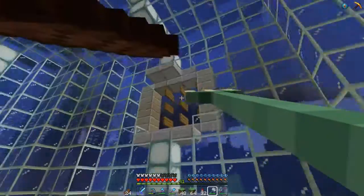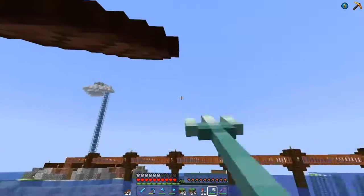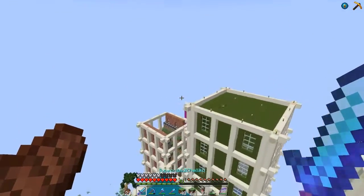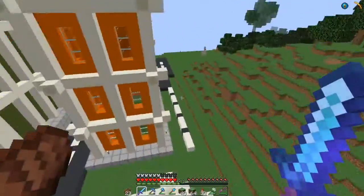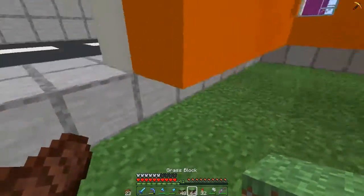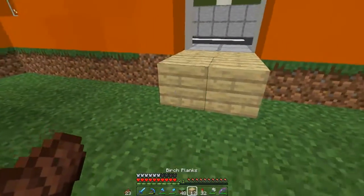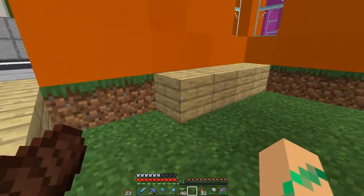I would just have to go to the hotel and I'll have all my good villagers there — for example the fortune one, maybe mending, or a good trade for rotten flesh for emeralds, basically good trades. I've built this building off camera and I just finished it. I really like the orange color.